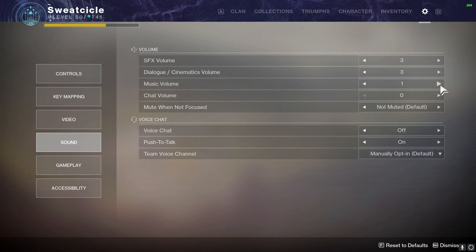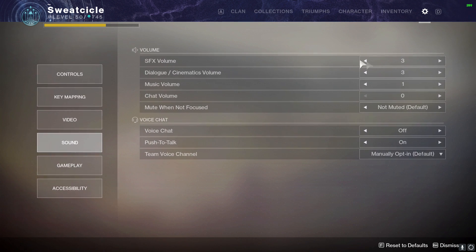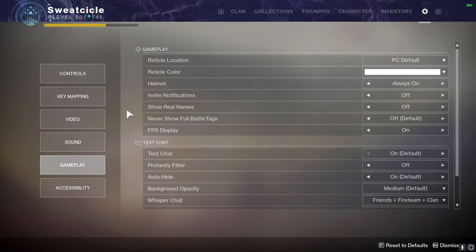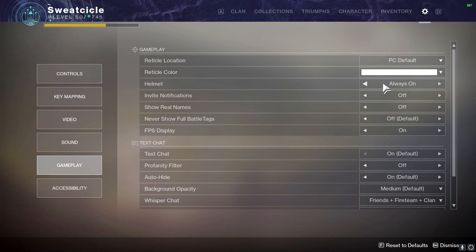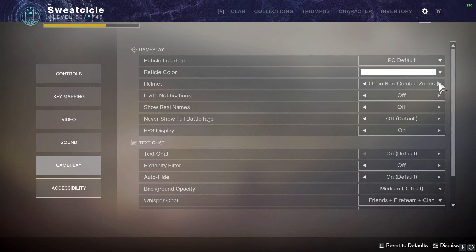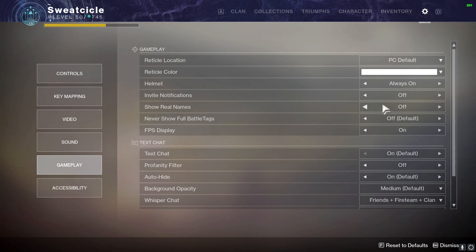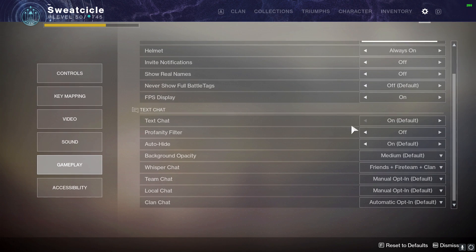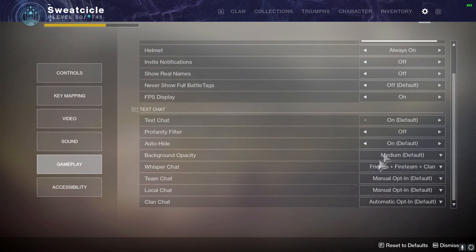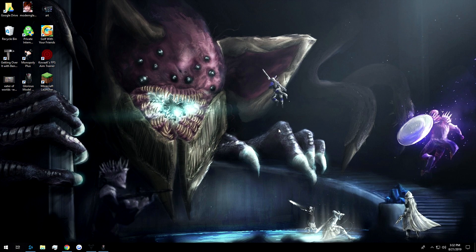Sound settings will be based on you and your Windows sound settings, but this is what I play at most of the time. If we're doing a raid video or something, sometimes I'll turn the music up to three, but at my current volume this is what I have set. For gameplay settings, you can move your reticle to console default if you want and change the color. You can set your helmet to show in non-combat zones. You can turn notifications off, never show full battle tags, and I have FPS display on — it's nice to see if you're losing frames.